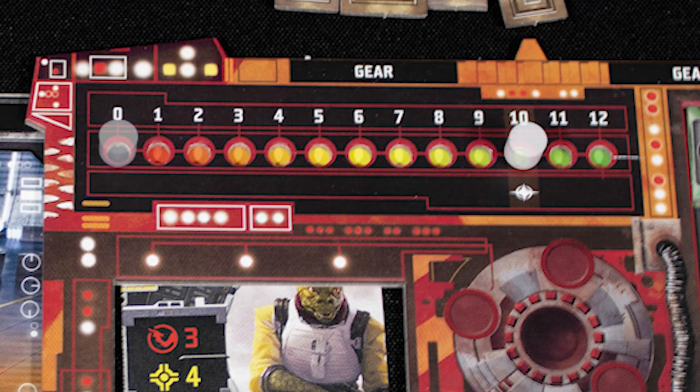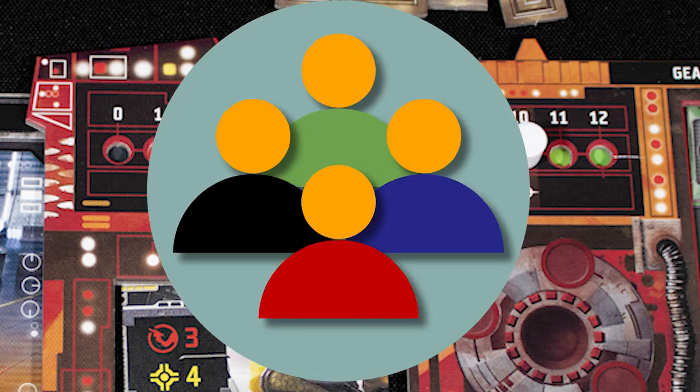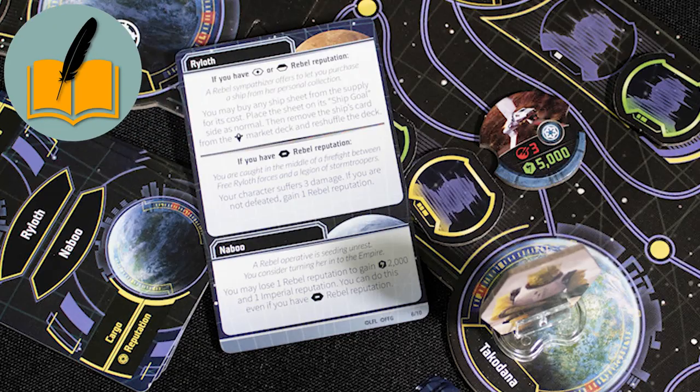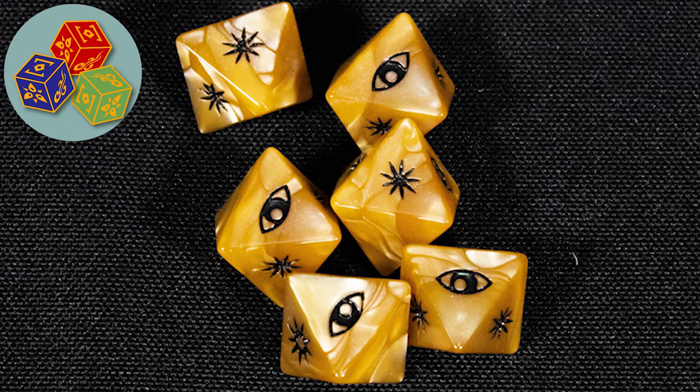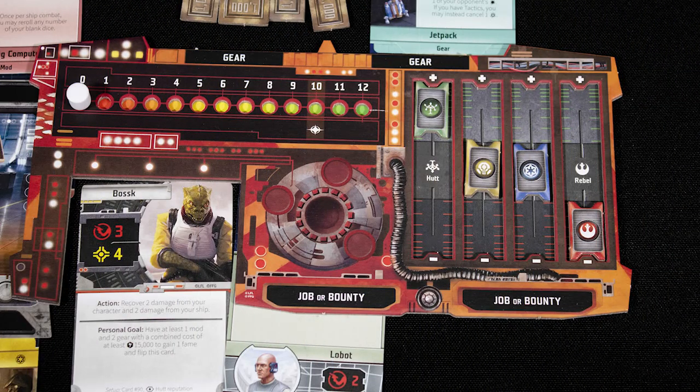You win by being the first player to accumulate 10 fame points. Fame is gained by completing goals and missions — competitively, only one player can be the most space-famous. This game comes with a lot of encounter cards and dice, but most of the important actions require dice rolls.